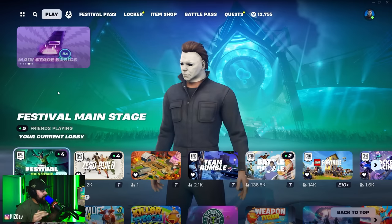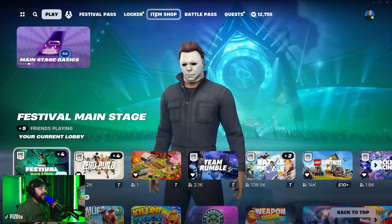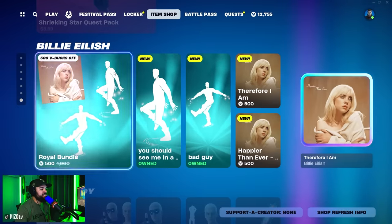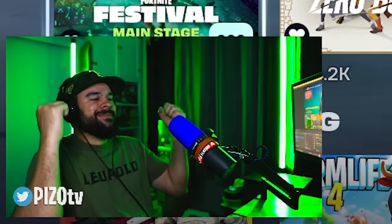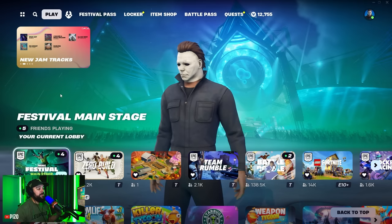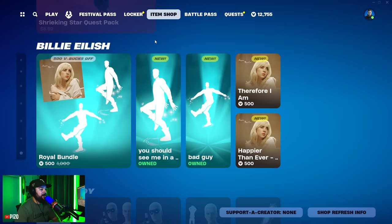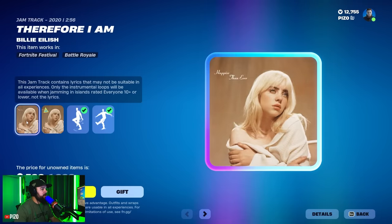It is April 23rd — we had to make the lights in the background green for Billy Eilish coming to Fortnite. We do have the Billy Eilish tab in the item shop, and her skin looks really good actually.